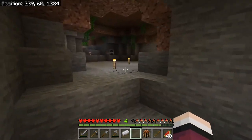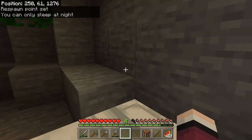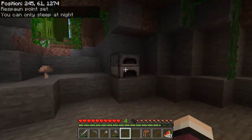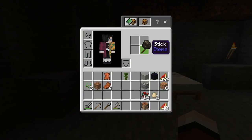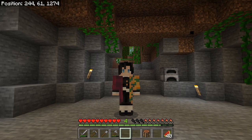I'm also going to put my bed down here. Right click on it and you will see at the top left it says 'respawn point set.' So if I were to die I would spawn back right here on my bed, go back, and get my stuff. We got one more piece of charcoal so we'll make some more torches and set them down.